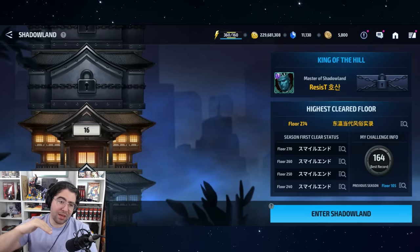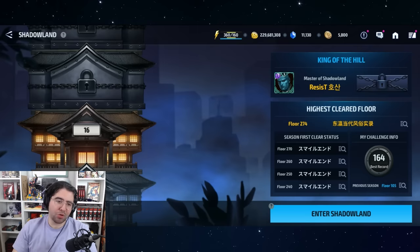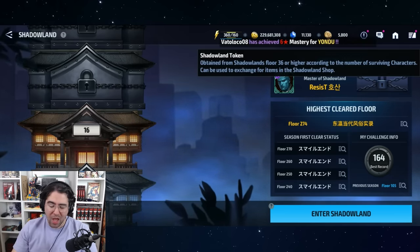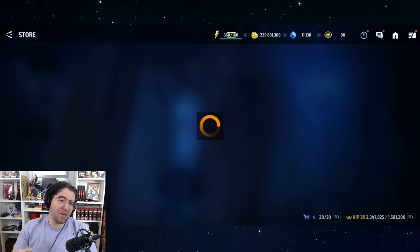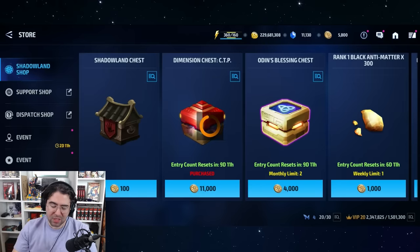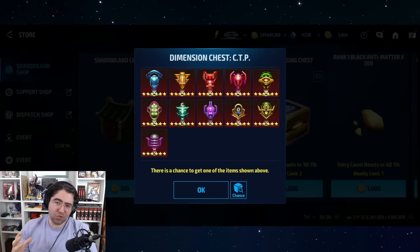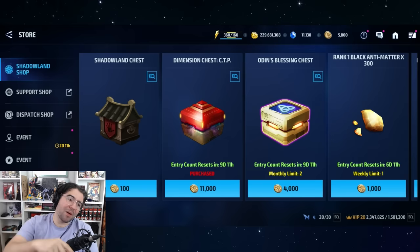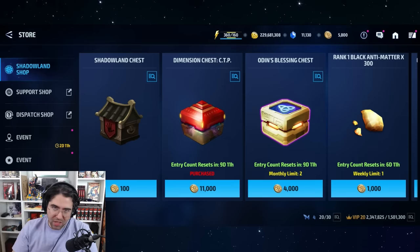After Story Mode, grind Shadowland Plus — that's Shadowland beyond Stage 35. For every stage completed beyond Stage 35 with at least one character, you earn 10 Shadowland tokens per character. Save up 11,000 tokens and you get a free CTP. With a full roster of 232 characters, you earn 2,320 tokens per week, meaning one CTP every five weeks — roughly 10 free CTPs per year — stacked on top of the 20 from login events.